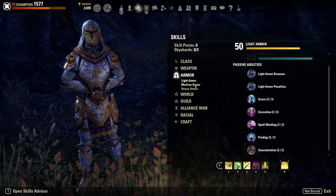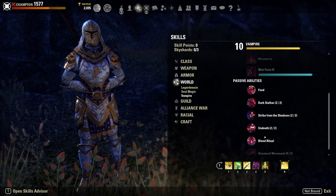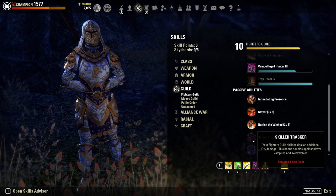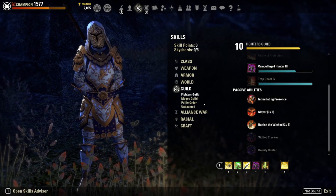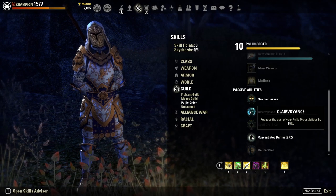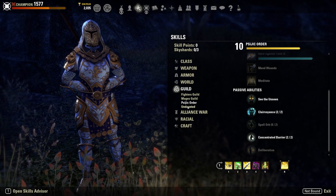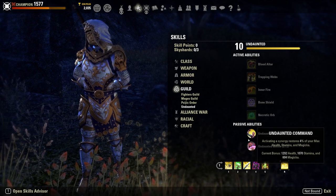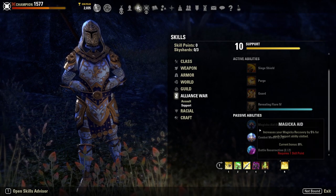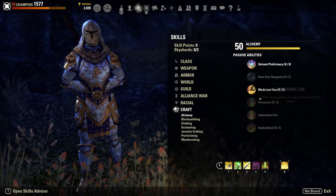Make sure you have all armor passives for whatever armor weight you're using. If you're a Stage 3 Vampire, get all relevant vampire passives. If you use a Fighter's Guild ability, grab the relevant Fighter's Guild passives. Get all the Undaunted passives — these are super important. For Alliance War passives, get the assault passives and the second two support passives. Have all your racial passives.